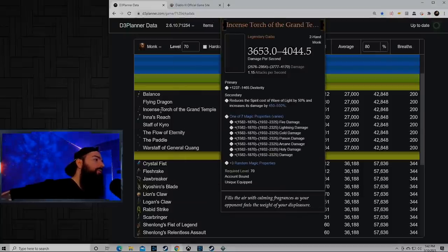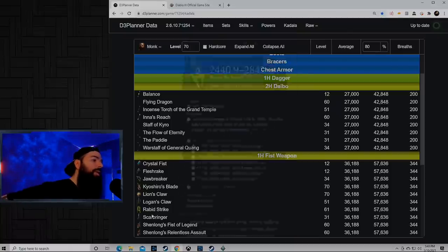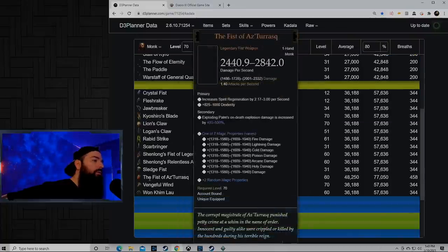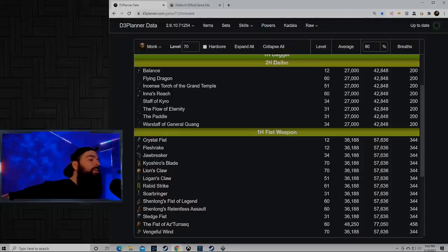Incense Torch buffs Wave of Light — it would be amazing while leveling with that big 550% multiplier and reduced resource cost. And then you can get the Flow of Eternity, which buffs Seven-Sided Strike and also reduces its cooldown. If you have strong convictions to go for the one-handed fist weapon because you want something really good, like the Wan Kim Lau or the Vengeful Wind, feel free to go for it. This is really just a dice roll — it's all RNG depending on what you get. As long as you're rolling weapons, I feel like you have a really good chance at something great.